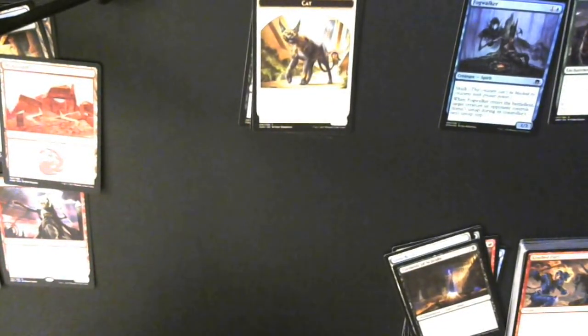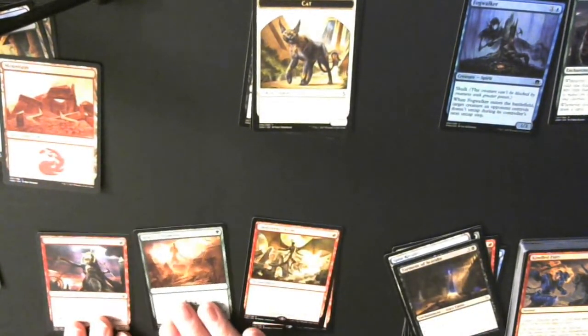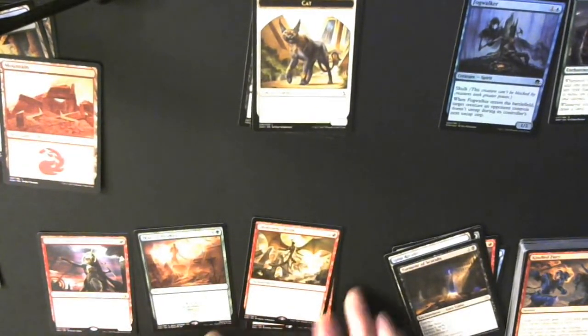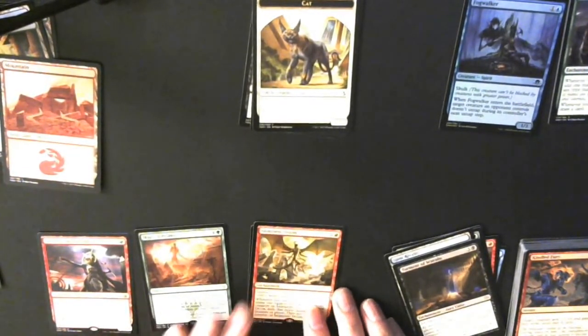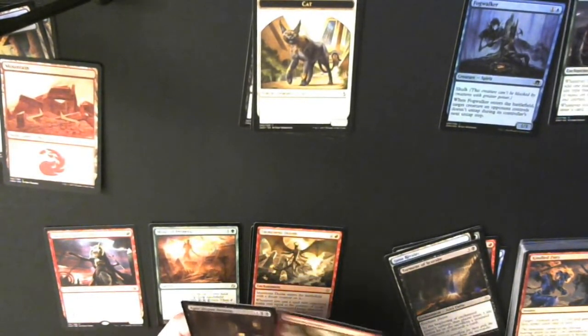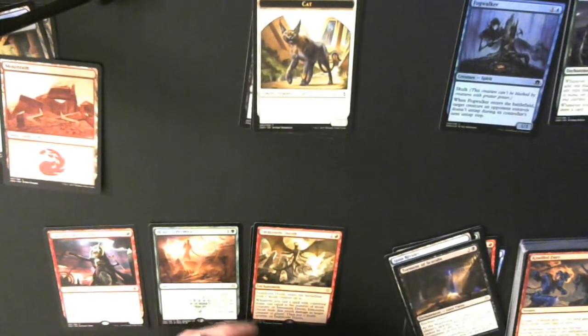Overall, not bad: two Imminent Dooms, an Hour of Promise, and Hazard the Fervent — a legendary creature mythic I did not have. Plus I got a foil Imminent Doom and an Apocalypse Demon. I need to look up the prices on those.